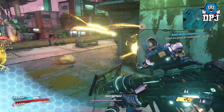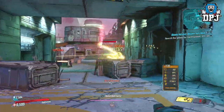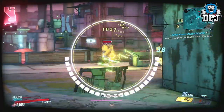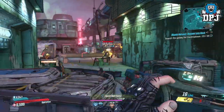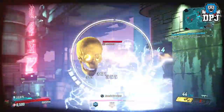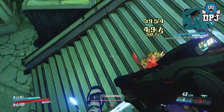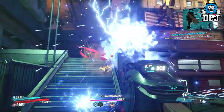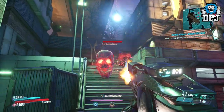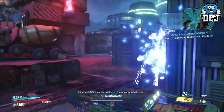Maurice will then be in contact with you to collect hectoplasms — you need 25 of these. They're obtained the same way: kill normal enemies that are glowing those colors, then when the skull spawns, kill it too. It drops a hectoplasm which is highlighted for you. In my opinion the fastest way to do this is on Lectra City on Promethea — there are loads of enemies and there seem to be loads of these ghost-infected normal enemies there.